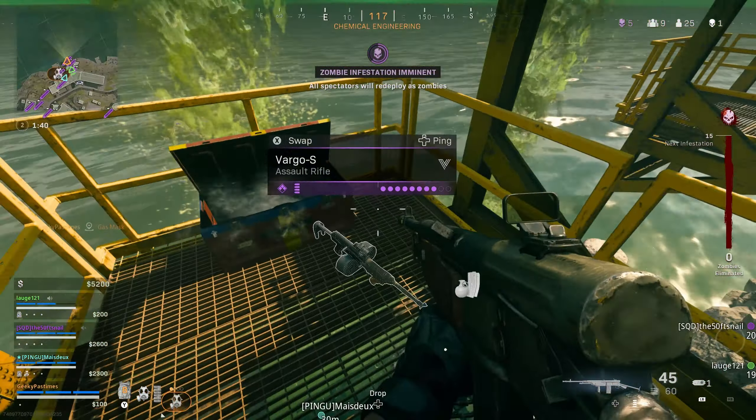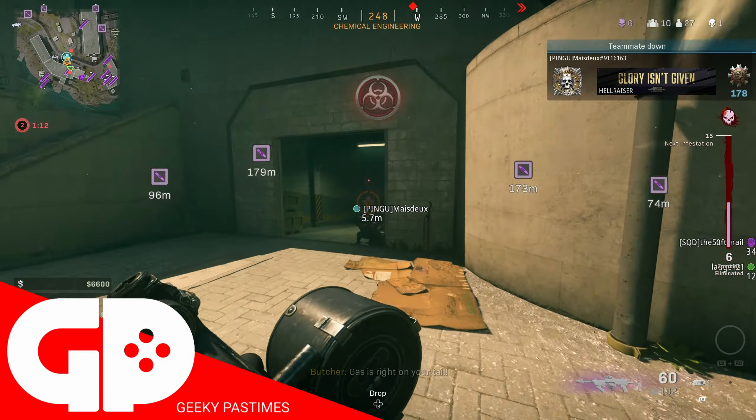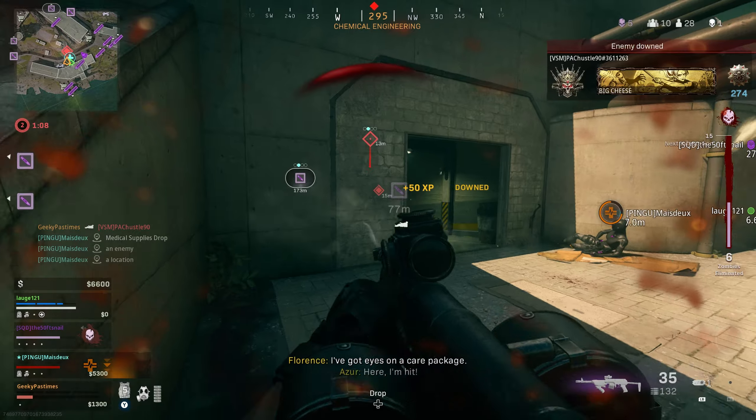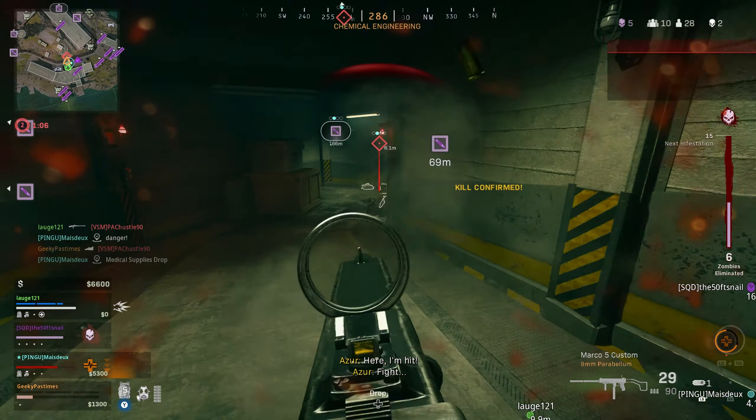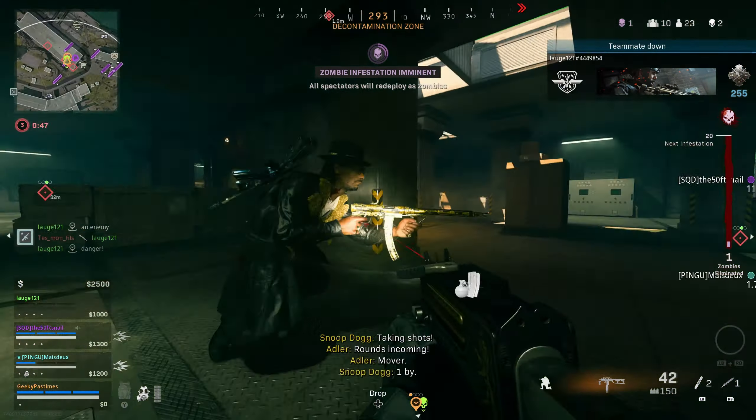The new Vargo S has been added to Warzone with today's patch and it isn't the best gun. I've used the ground loot one a few times and it seems to bounce all over the place. But on the plus side, it is super easy to unlock and it won't take you very long at all. You can do this in Warzone or in Vanguard, so in this video I'm going to show you both methods.